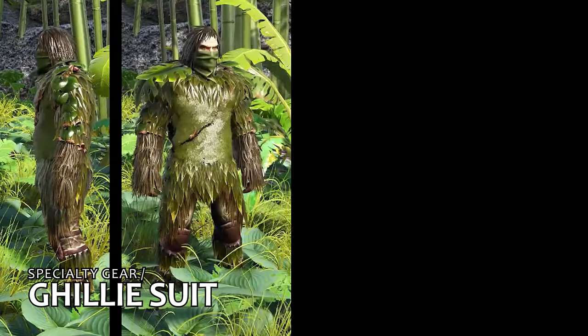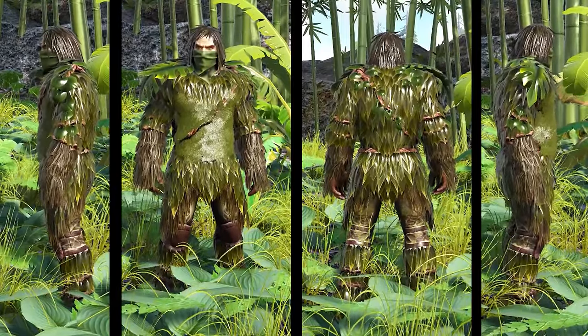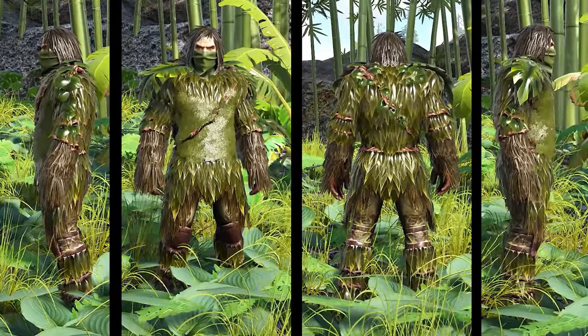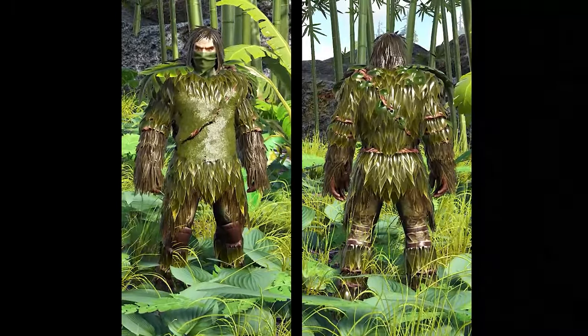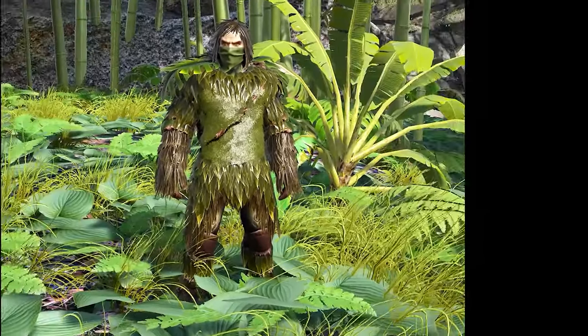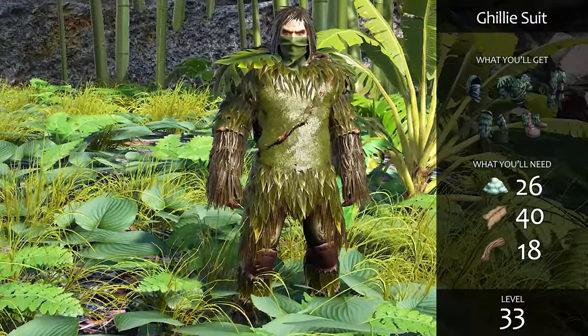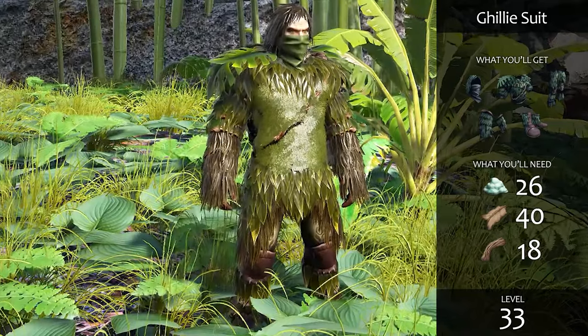The ghillie suit is designed to give you camouflage so you're harder to see by dinos and humans alike. It reduces the range at which an enemy can see you by half, and it also provides superior protection against hot weather. Its effectiveness against cold weather is only slightly better than cloth armor though, so this is best used in temperate and hot climates. These can be made at level 33, provided you can come up with the required organic polymer.